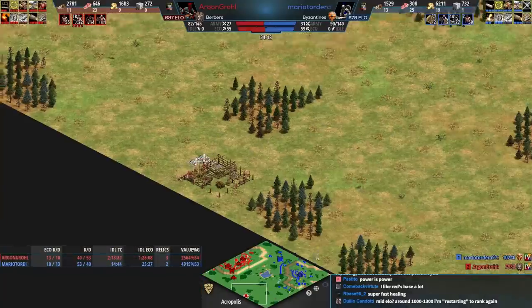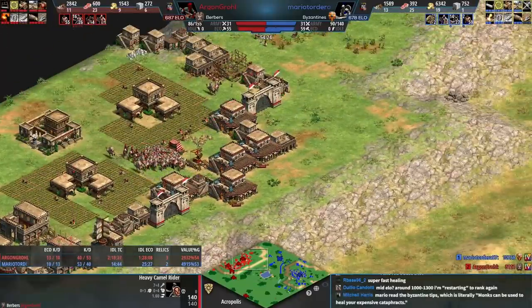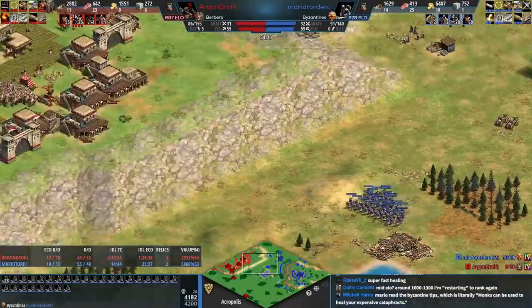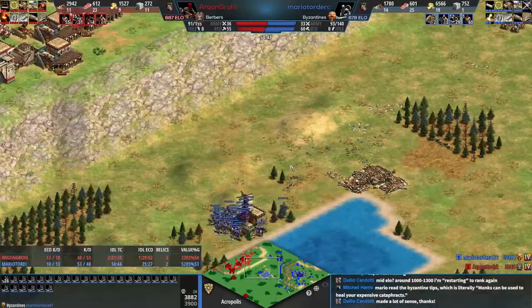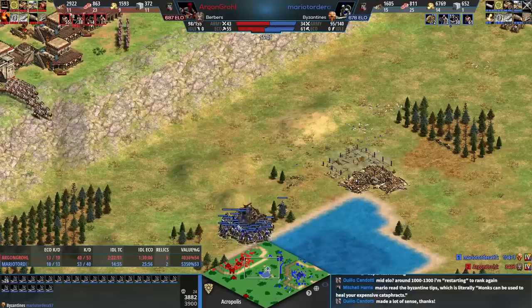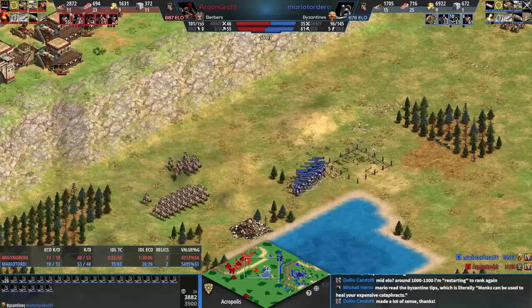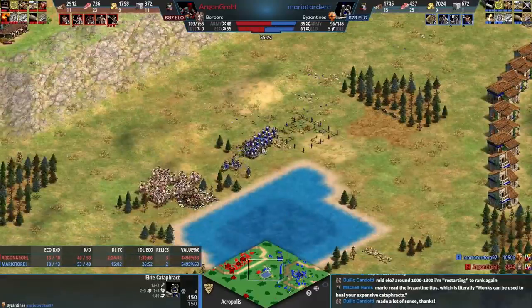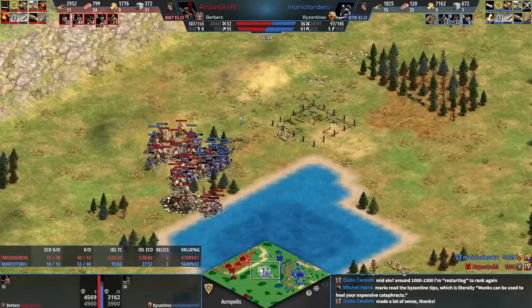Siege and monk is your great equalizer. If you're going infantry and your opponent adds archers, one or two mangonels suddenly make those archers much less of an issue. If you're going knights and they go pikeman, a couple scorpions reduces that threat significantly. Using those tools is complicated but very effective. Now blue is making heavy camels — we'll actually get to see elite cataphracts versus heavy camel in a real battle.